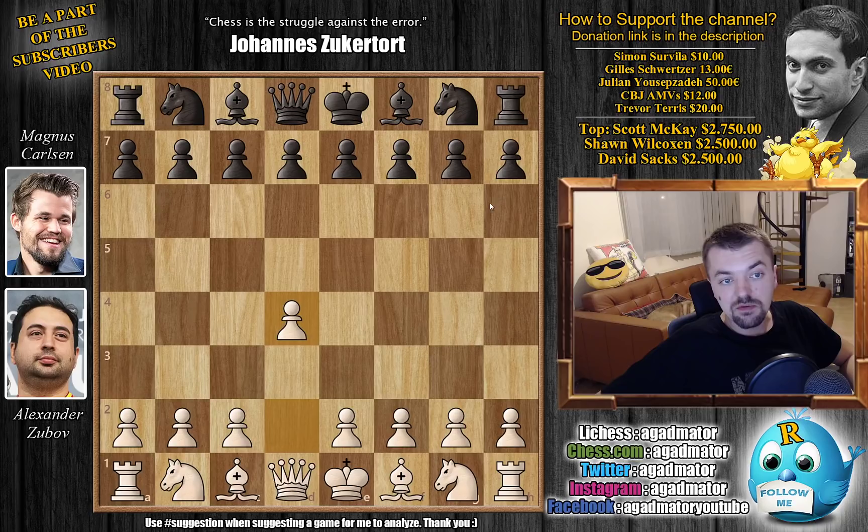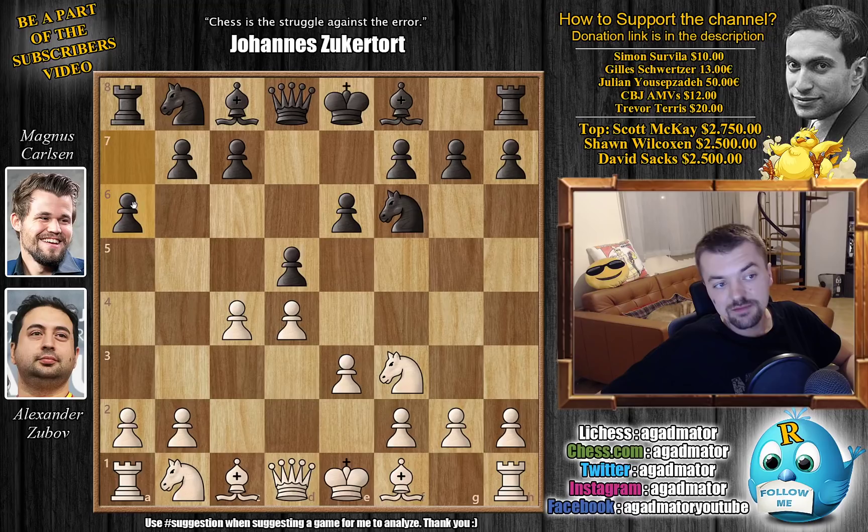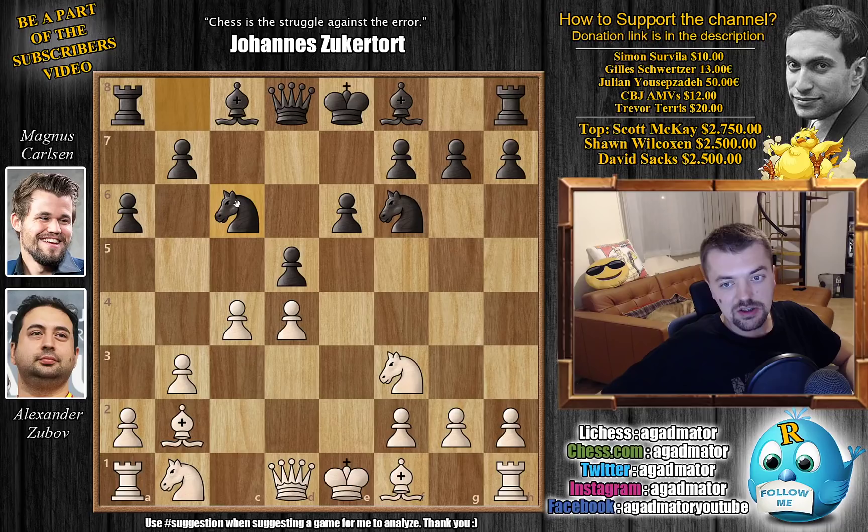Zubov with the white pieces opens with d4. We have Knight to f6 by Magnus, Knight to f3, and d5. We have c4, e6, e3 and now a6. b3, preparing to fianchetto the dark square bishop, and Magnus goes for c5. We have Bishop to b2, fianchettoing the dark square bishop, c captures on d4, e captures, and just Knight to c6 continuing development. We have Knight b to d2 and g6.